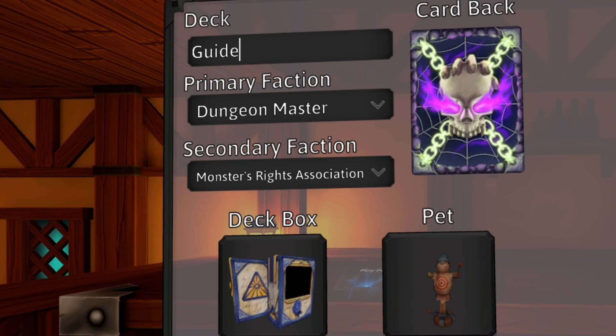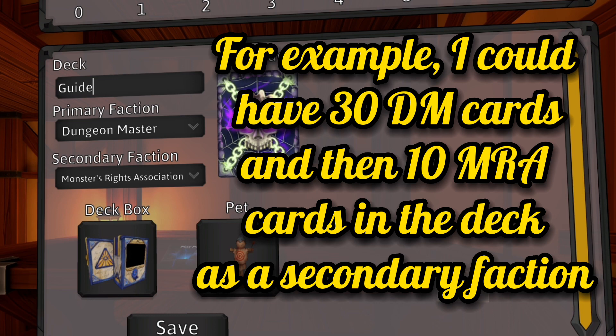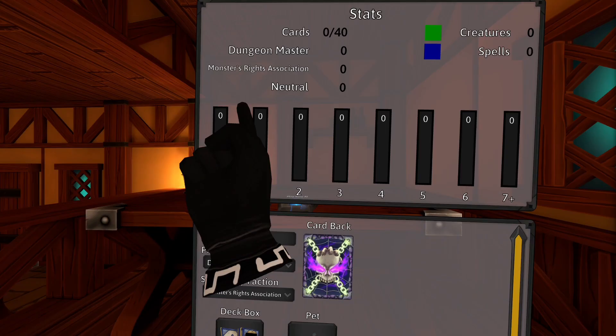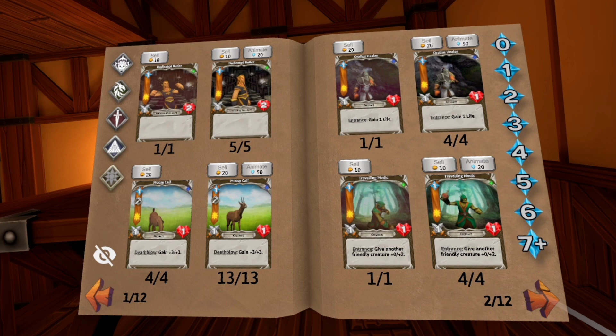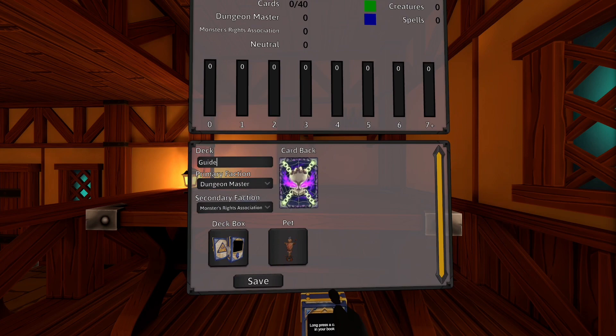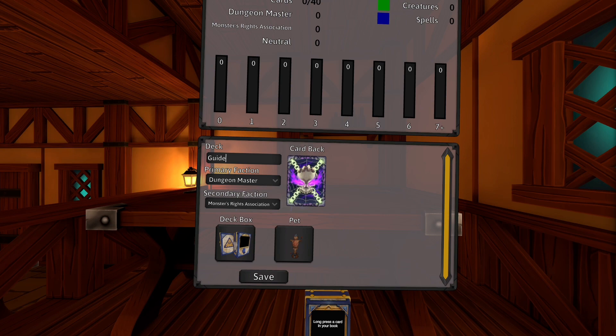The secondary faction of your choosing allows you to have up to 10 cards from the faction of your choosing. This does not provide you with the faction ability, just the option to have cards from other factions. While secondary factions can be very powerful, you do not have to use them if you do not wish to. Neutral cards are special — these cards can go into any deck, and you can have as many of them as you would like. You could have a 40-card neutral deck if you wanted, but that wouldn't be any good at all, so don't make a neutral deck.